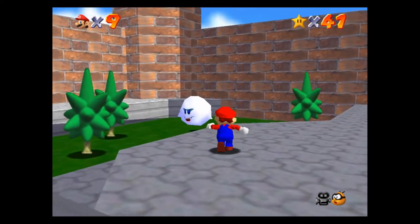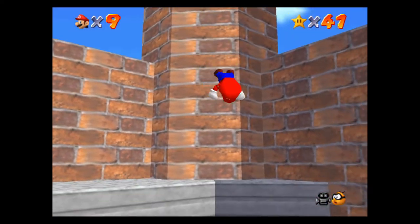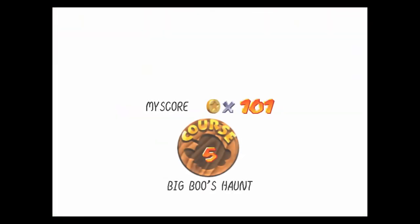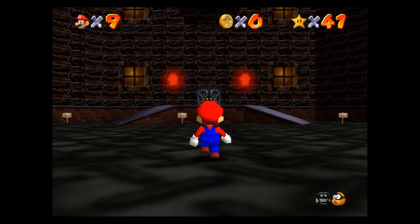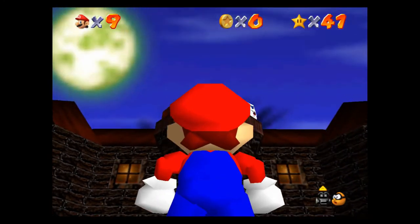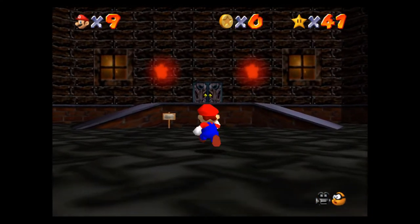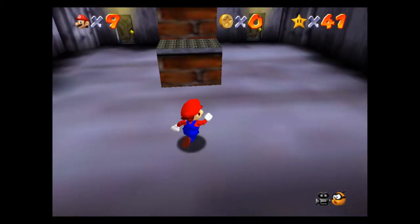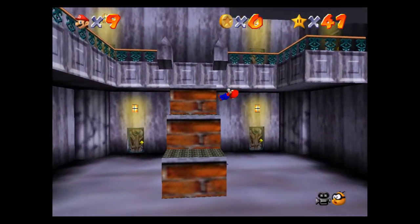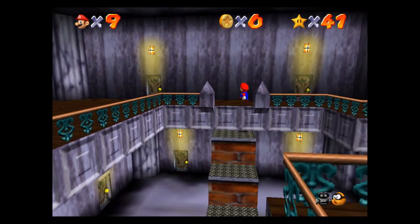Let's keep going — we've got a few more to do. That was the fourth one, so we're on the fifth — we've got two more total. Big Boo's Balcony — so Big Boo's Balcony is basically up there, and we'll go and destroy Big Boo. Then we're going to get one of the stars that's probably the hardest to get ever.